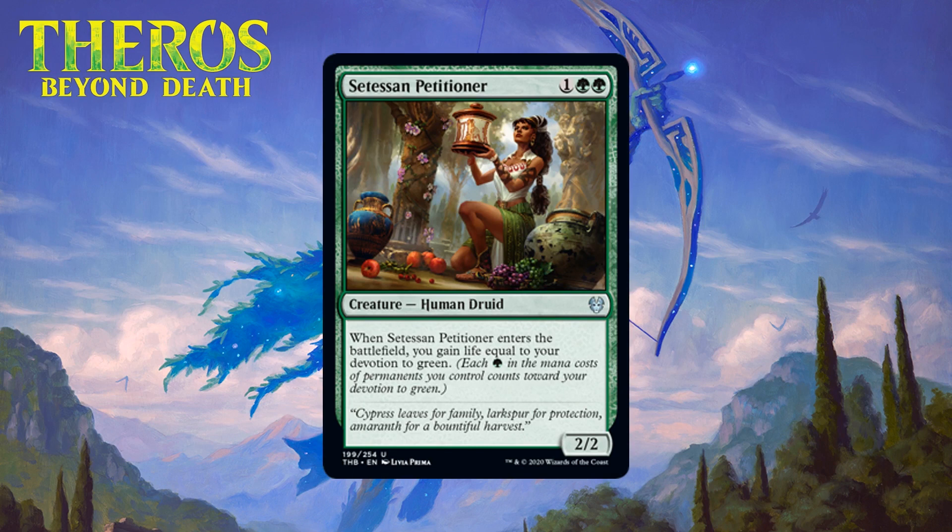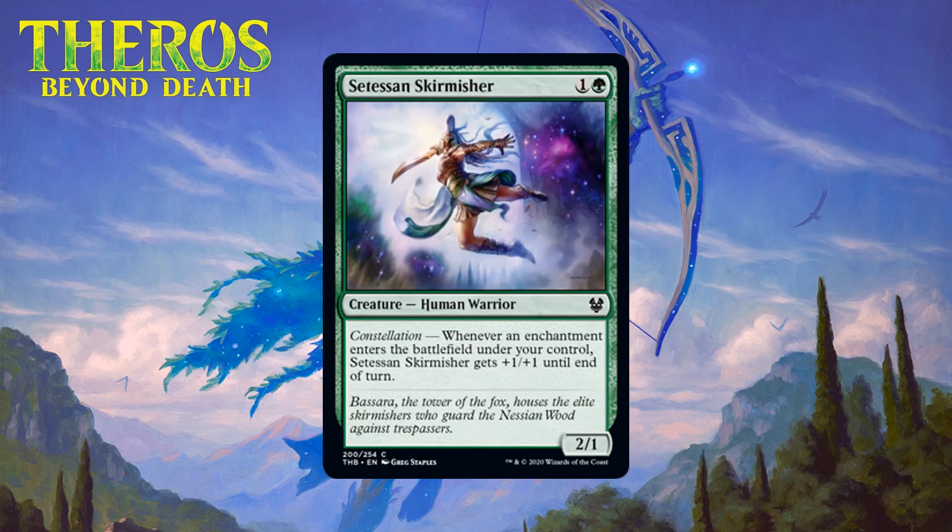Next up it's Setessan Petitioner, which for one generic and two green is a 2/2 human druid at uncommon. When it enters the battlefield you gain life equal to your devotion to green. This seems like kind of a waste of an uncommon slot. At a base level it's a three-mana 2/2 that gains you two life — probably a D — and it has a much higher ceiling with four or five life being possible frequently. Life gain can help you stabilize, but you're paying a big price with a fairly inefficient creature. You probably play the first one in most heavy green decks, but for a card with one of the format's premier mechanics at uncommon it's pretty mediocre — I'm giving it a C.